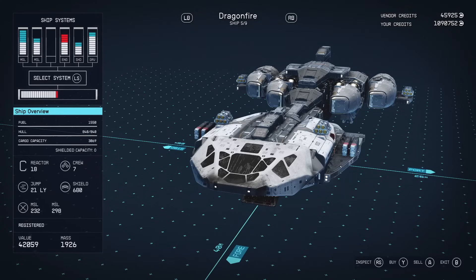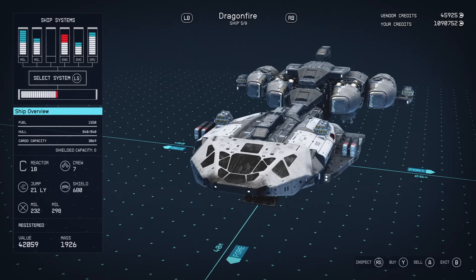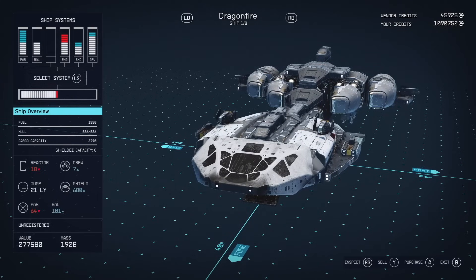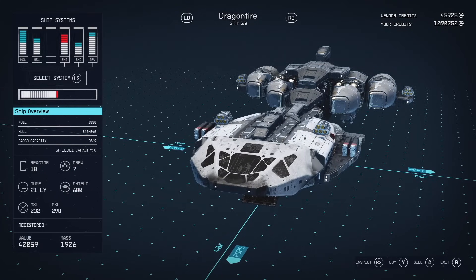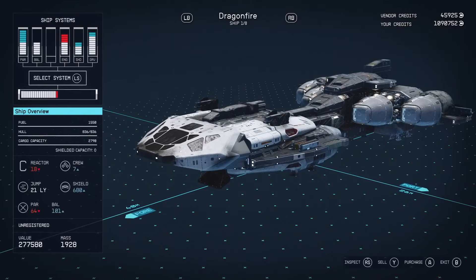Today I'm going to show you where to buy the Dragon Fire Type-C Class starship in Starfield. This is one of the best ships in my opinion — it looks really good and you can customize it to the fullest.